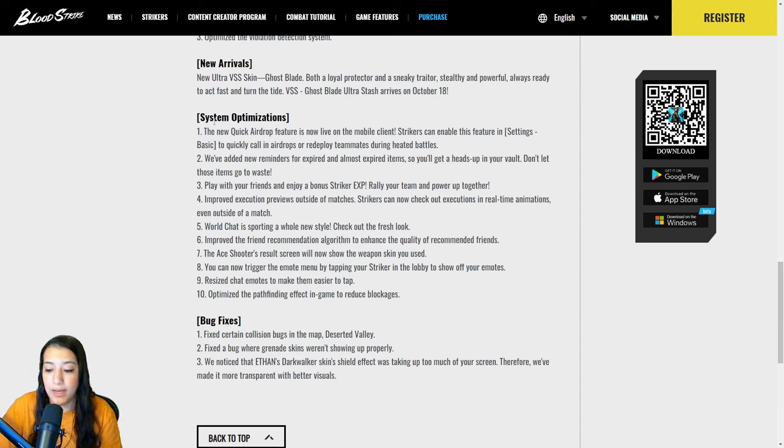They've resized chat emotes to make them easier to tap, and they've optimized the pathfinding effect in-game to reduce blockages — so you don't get body-blocked by invisible walls, invisible edges, or invisible bodies. Sometimes you could feel you're getting blocked by something but nothing is there, so that's a huge W. For bug fixes: they fixed certain collision bugs in Desert Valley, fixed a bug where grenade skins weren't showing properly, and they made Ethan's Dark Walker skin shield effect more transparent with better visuals since it was taking up too much of the screen.